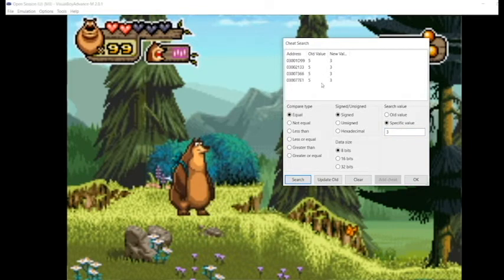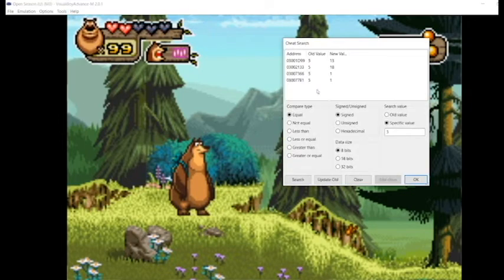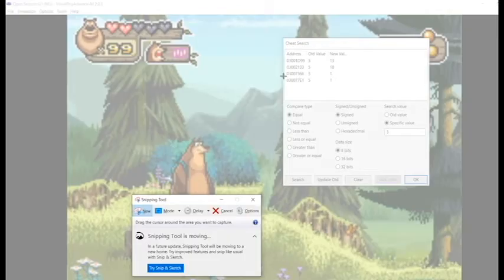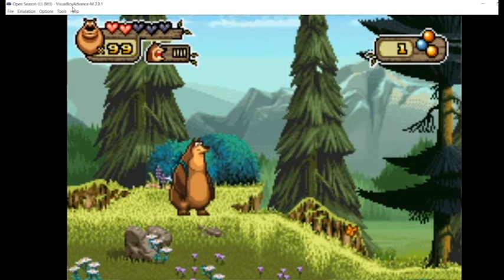There are 4 different addresses, so let's try to narrow it down further and shoot a couple more. Now we have 1 left and we can see that the bottom two addresses switched down to 1. I've tested these and it's the bottom one that is the right one, so let's snip that.